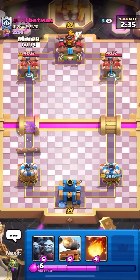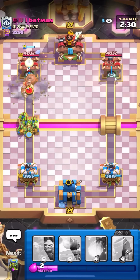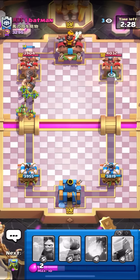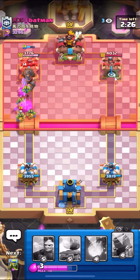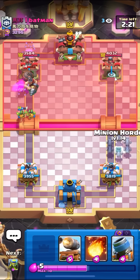I'm in the first game here against Batman. I'll just go for my Miner plus Goblin Gang here, just because he doesn't have his login cycle. It's a pretty fun Mortar bait deck, actually. I really recommend you guys give it a try. It's pretty fun and pretty good in the meta, and it's really good at punishing your opponent's mistakes.